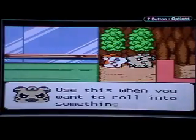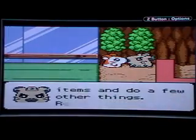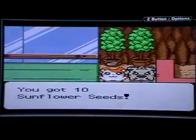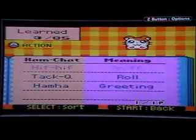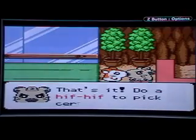You press A to see the animation if you want to. Use this when you want to roll into something — it might also help when you find hidden items and do other things too. Hiff hiff — that's sniffing. I got seeds. Seeds come in handy later on, so it's better to collect them. You sniff things and you pick them up. That's it. Hip hip — to pick certain things up.